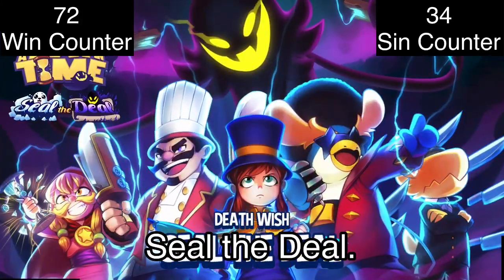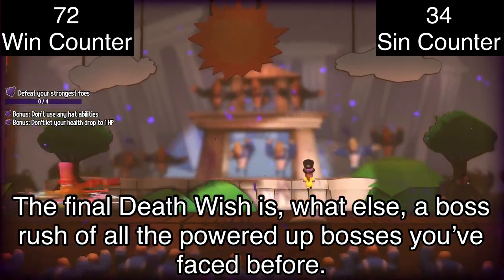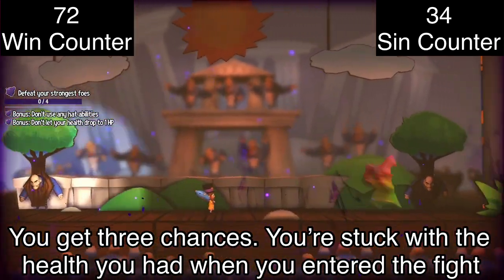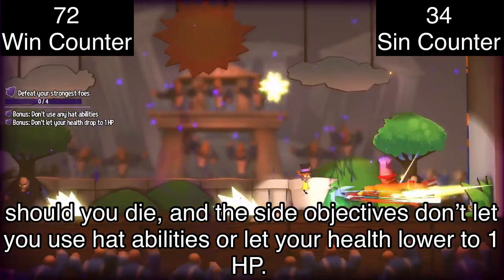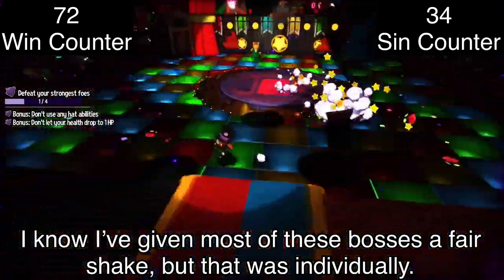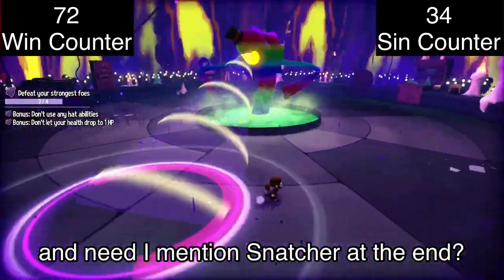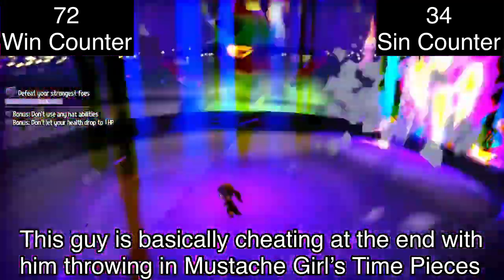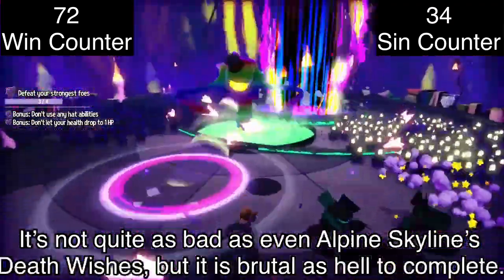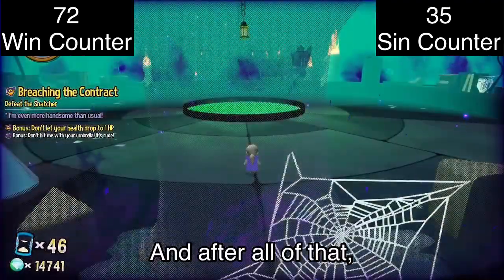SEAL THE DEAL! The final Death Wish is a boss rush of all the powered-up bosses you've fought before. You get 3 chances, you're stuck with whatever health you have when you enter the fight should you die, and the side objectives don't let you use hat abilities or let your health lower to 1 HP. I've given most of these bosses a fair shake individually, but in a boss rush where you can't heal between attempts it's a whole other story. And need I mention Snatcher at the end — this guy is basically cheating, throwing in Mustache Girl's timepieces and the Conductor and DJ Groose's saws and projectiles. It's not quite as bad as even Alpine Skyline's Death Wishes, but it is brutal.